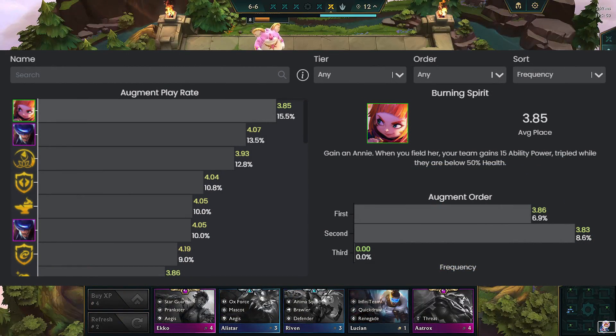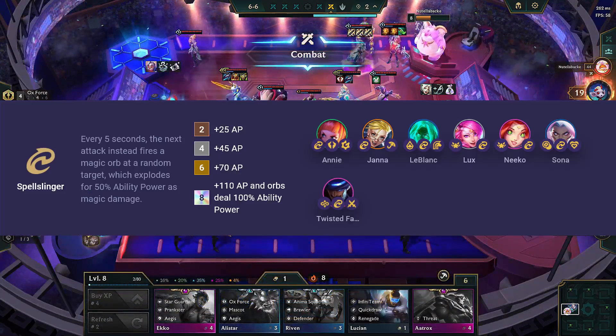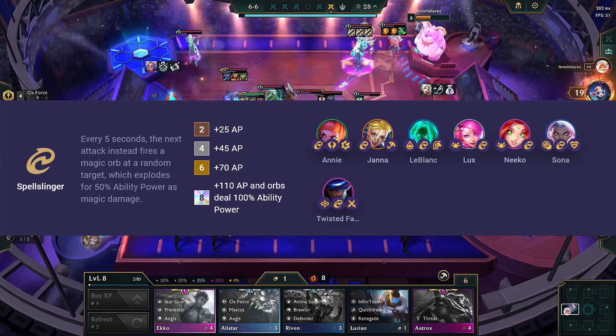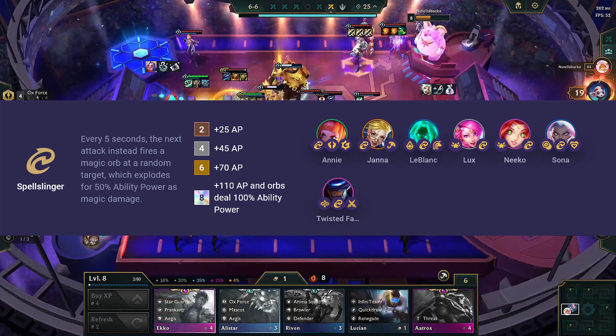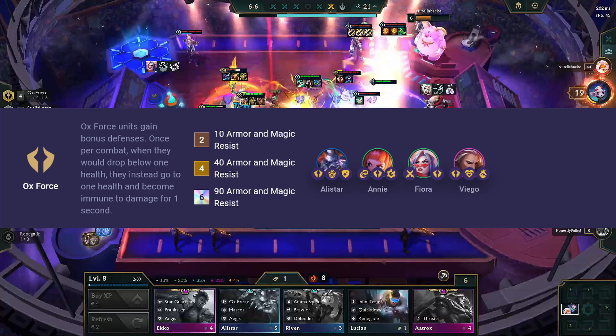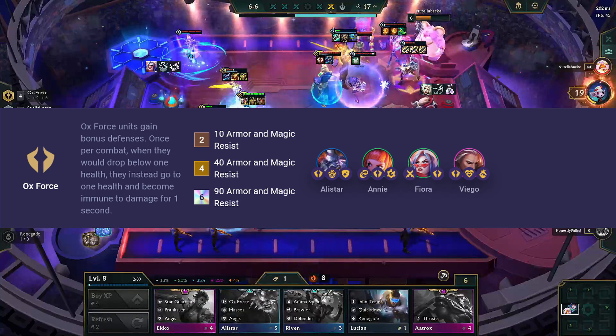Burning Spirit Augment is among the best for this type of Ox Force and Spellslinger comp. Spellslingers fire a magic orb at a random target every 5 seconds, which bursts for 50% ability power as magic damage. Ox Force units gain bonus defenses — when their health drops below 1 during combat, they become immune to damage for 1 second and their health is set to 1.